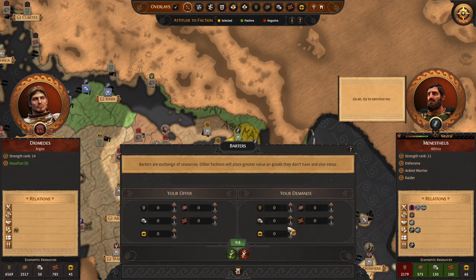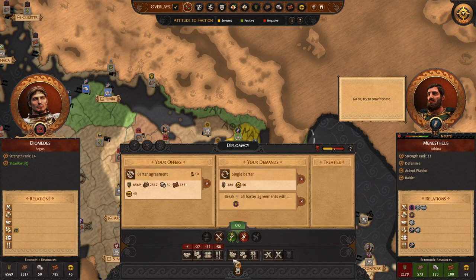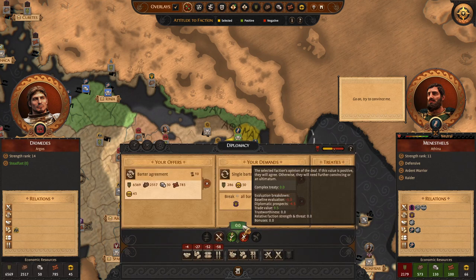For example, we can ask them for a couple of gold — let's say 50 — and some food, and we shall balance it out to 0.0. That is our perfect stage.